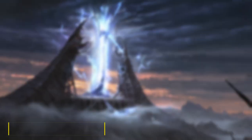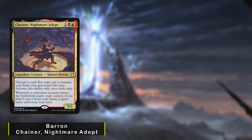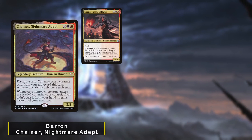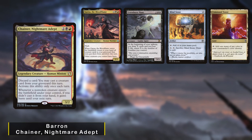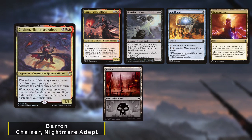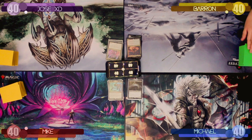Baron, the winner from episodes one and two, is back bringing Chainer, Nightmare Adept. He keeps an opening hand of Garna the Blood Flame, Graveborn Muse, Mind Stone, Command Tower, Swamp, and two Mountains. With the introductions out of the way, let's start the game.